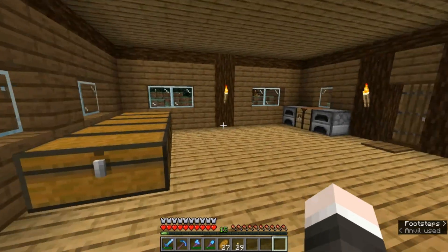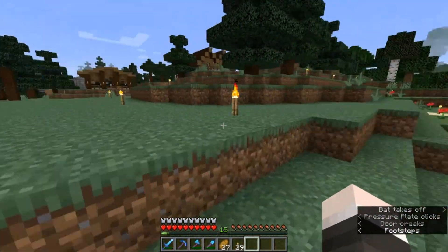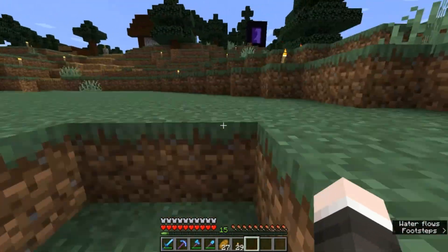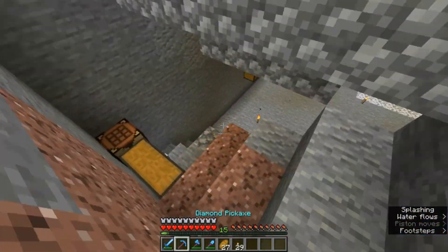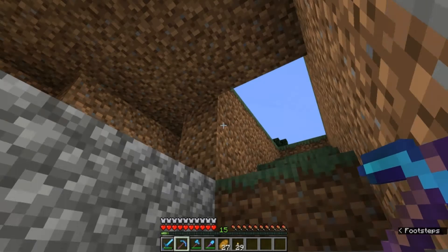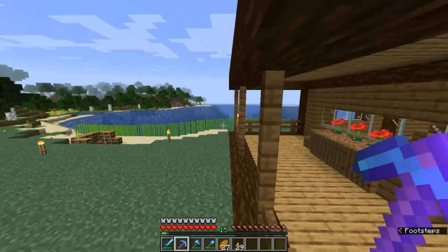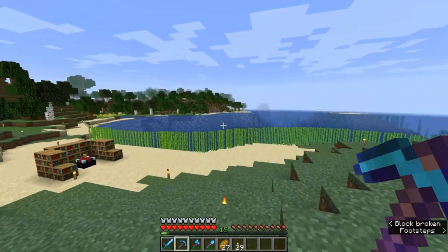The only thing we need now is to get another Fortune 2 to make it Fortune 3, and we're going to put our diamond axe in to get Unbreaking 3 on it. That will wrap it up for this episode. Everything's starting to come together now - equipped with this Efficiency 5 pickaxe it's going to make mining out this area a lot easier, and we can really start to think about more end game goals. I'll see you in the next one, bye!